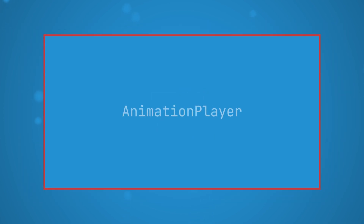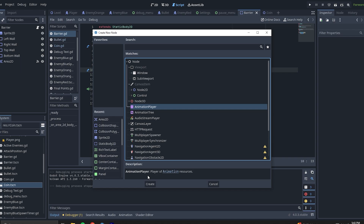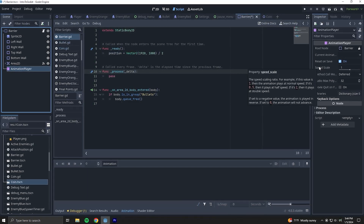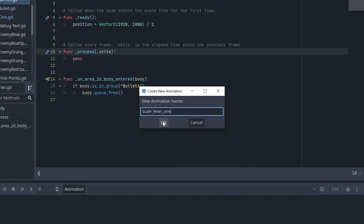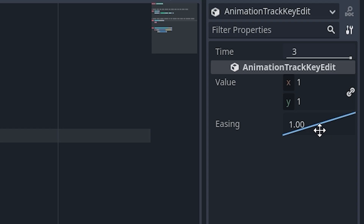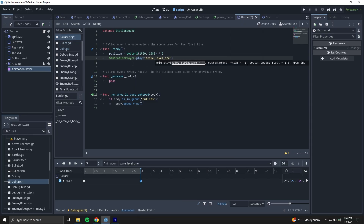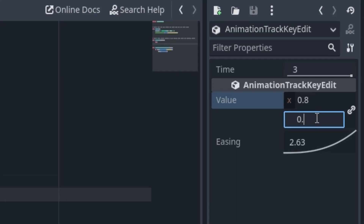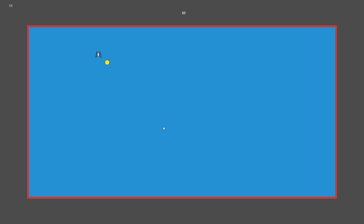The idea I have is that as you reach certain point thresholds, the arena's size is able to change. For this, I'll need a new node I haven't used before — the AnimationPlayer. My thoughts on it? It's really great. I'm already used to working with keyframes while making these videos, and it turns out that's exactly how the AnimationPlayer handles animations too. I made an animation, gave it a name, and set it to shrink the scale from 100% down to 80% over the course of 3 seconds, with some easing to make it appear more smooth. The change seemed a little too drastic, so we'll have it decrease in increments of 5% instead. Much better — we don't want the difficulty to jump too quickly.